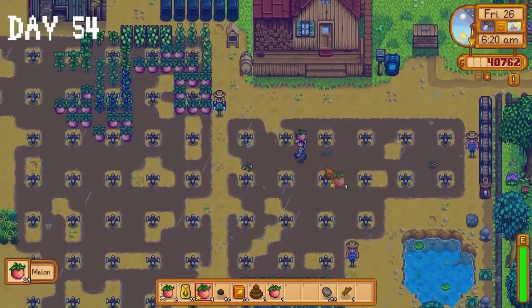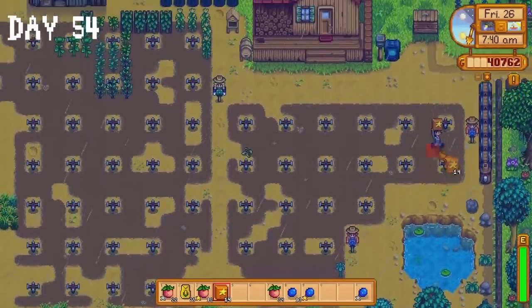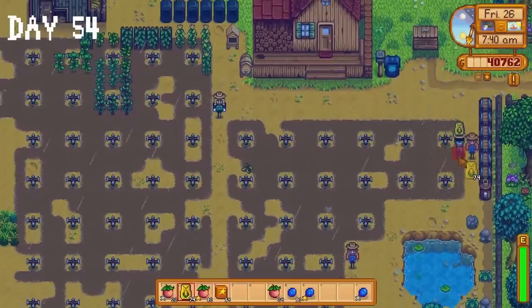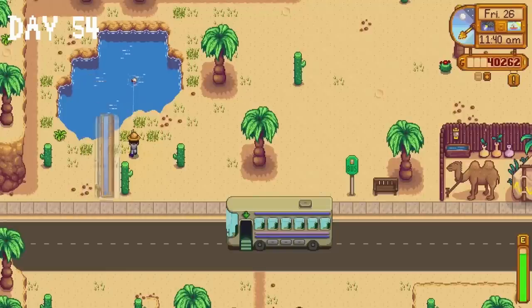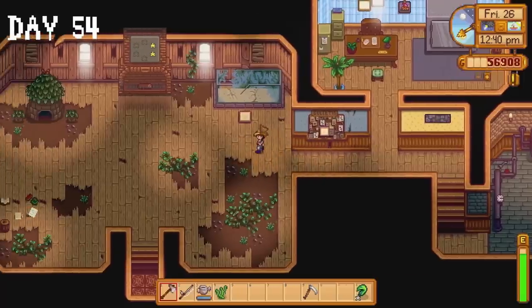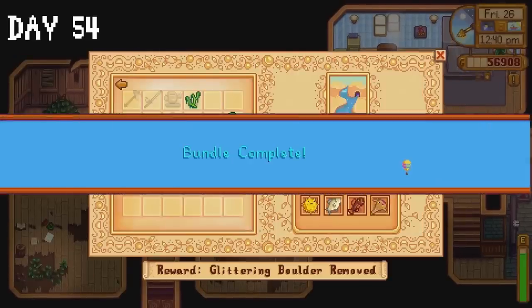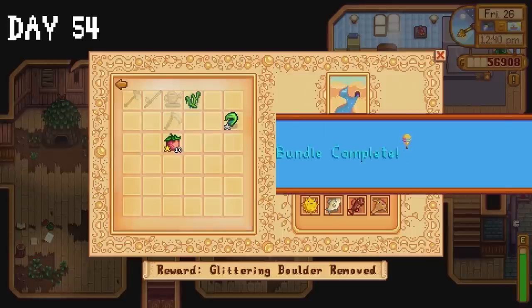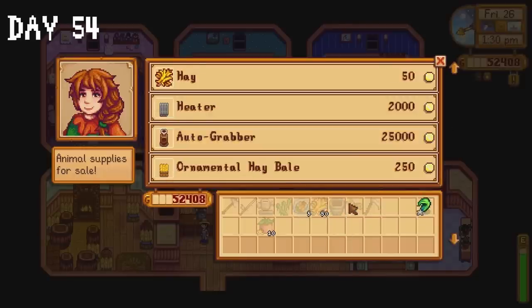The rest of our melons are ready on day 54. I plant our corn seeds and use the quality fertilizer from the community centre to increase the chance of getting gold star corn. I head to Calico Desert for the first time, for one reason only: to catch a sandfish. I sell some items to Pierre but keep some gold star melons for energy. I donate the sandfish, which means we only have one fish left to donate — the tiger trout — but we have to wait until fall. I also buy some hay, a milk pail and shears from Marnie.